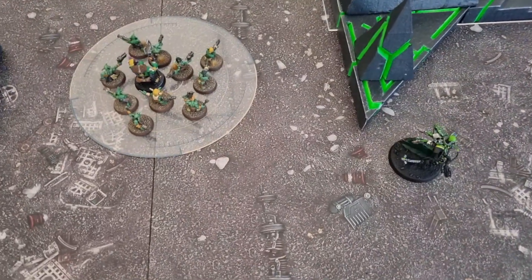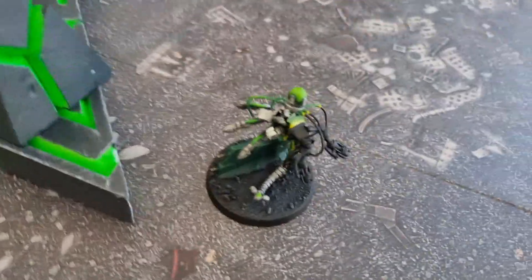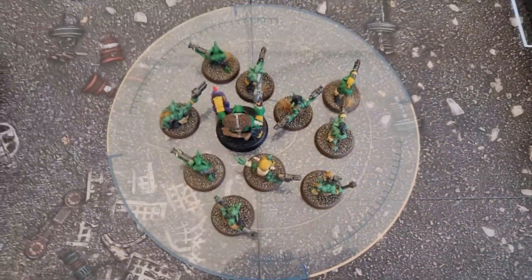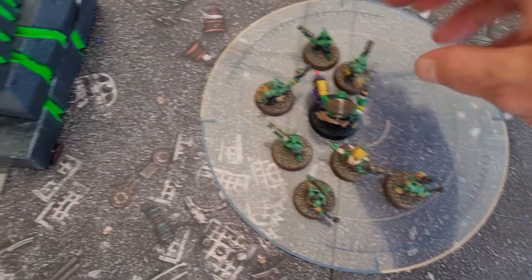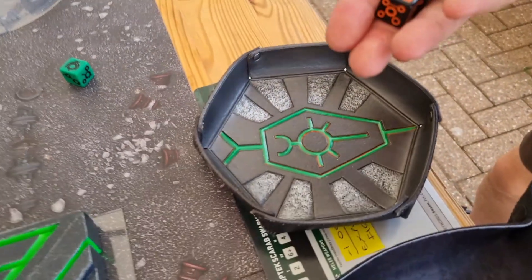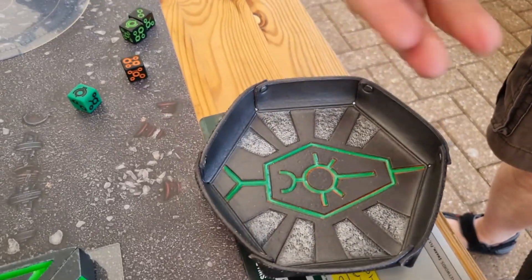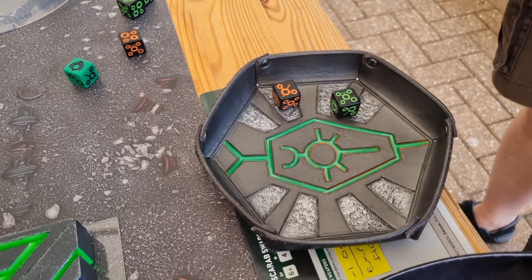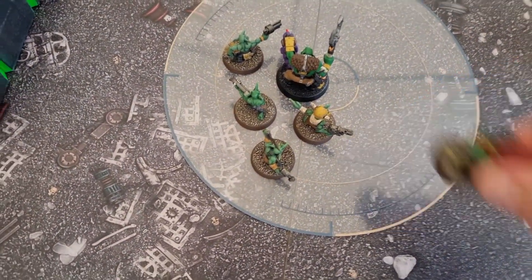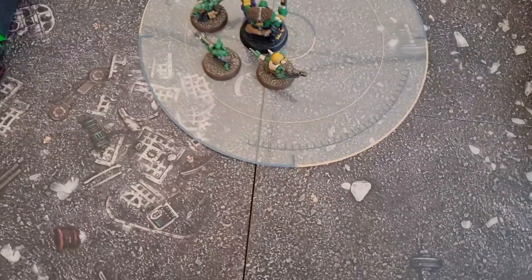Deep into Nick's turn now - five dead Grots from the Hexmark Destroyer, which Nick calls Gloptopus. He's really trying to prevent me scoring Defend Stronghold and off to a good start. The Death Marks are next - they moved so we need threes. That was a bad roll actually. Strength five, twos to wound at minus two AP - two more dead Grots. I need to take the wound on the runt herd rather than Bob, because Bob's always the last one to die - that's my golden rule.